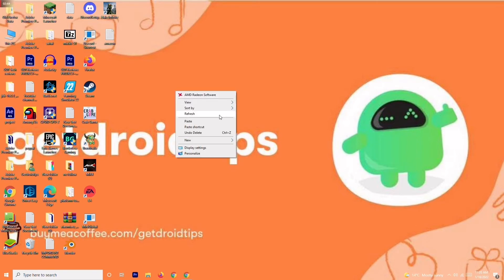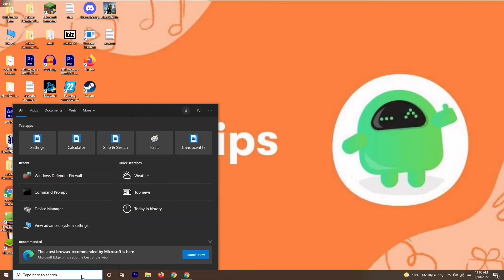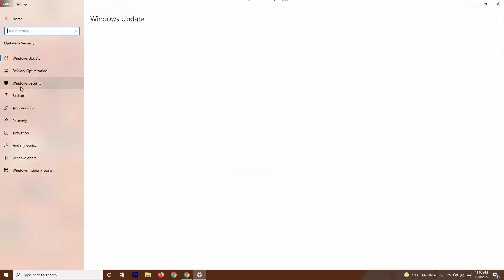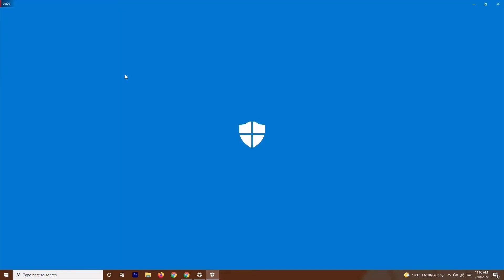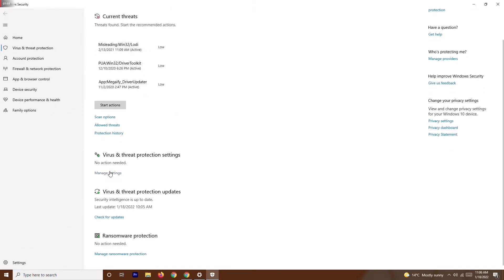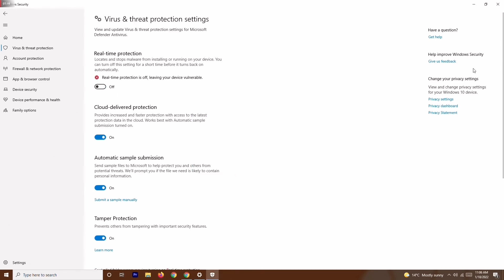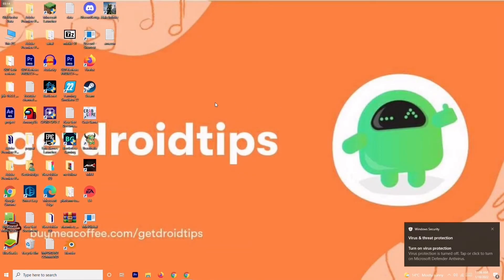If it's still not working, the next solution is to disable real-time protection. Go to Settings, then Update and Security, then Windows Security. Click on Virus and Threat Protection, scroll down, and click Manage Settings. You'll see an option called Real-Time Protection — turn this off. Once it's turned off, try to play the game, as this has helped in some cases.